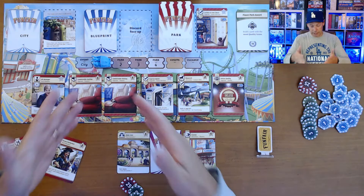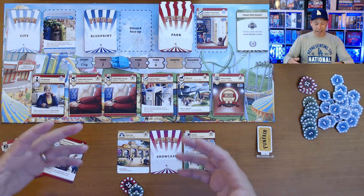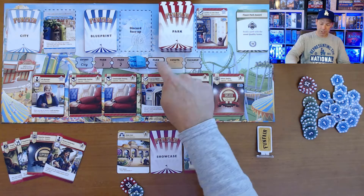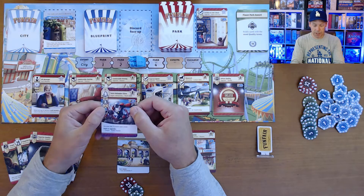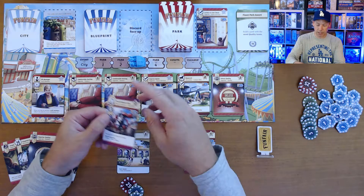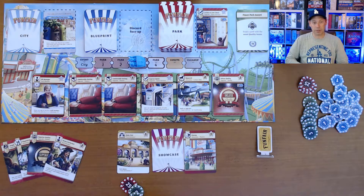Each player does an action, it comes back around to the first player and they take a second action, then cycle around for a third. You don't get to take the fourth action until you have constructed the showcase attraction. Once you've built the showcase, you can have that fourth action, but until then you only get three per round.